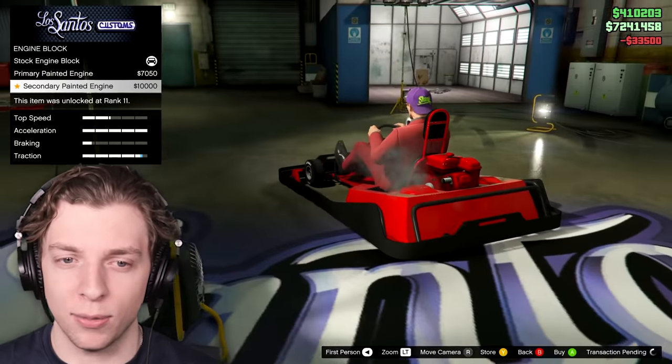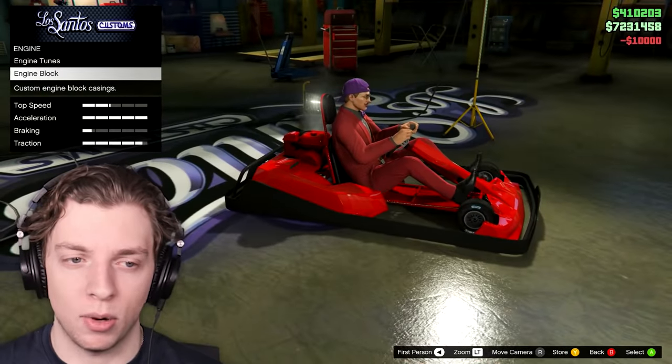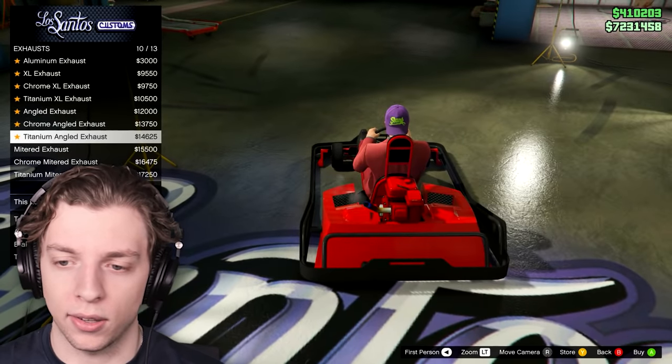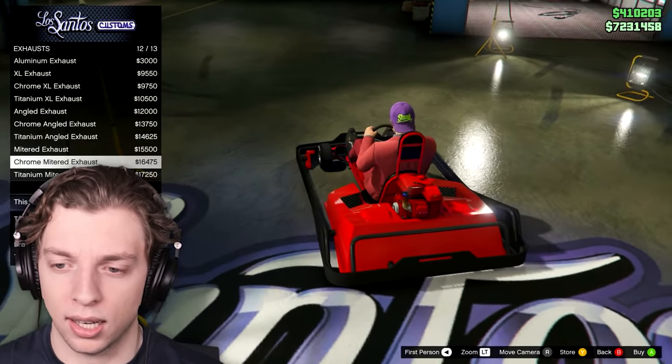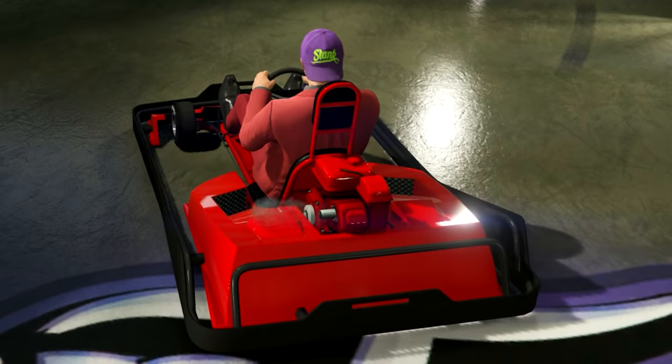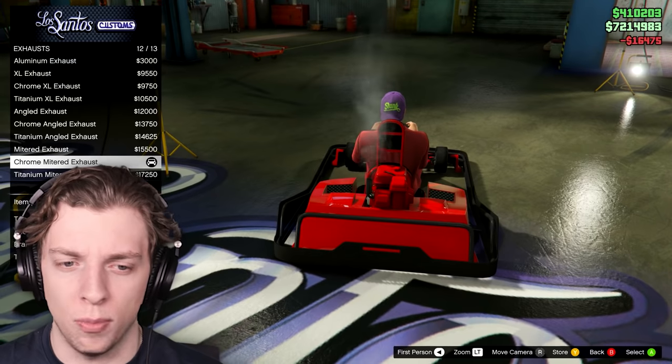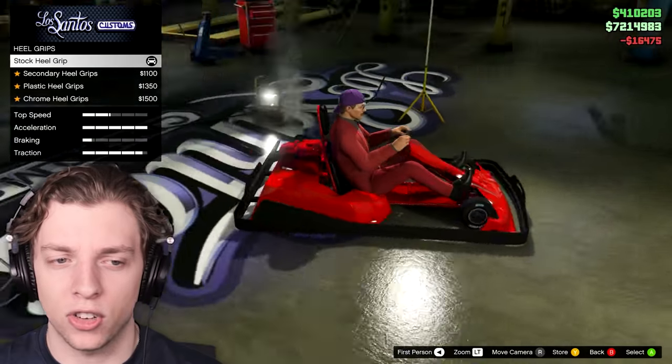So we can customize this. I guess we'll put those as our secondary color, whatever we end up doing that as. Exhaust — so it's only like a tiny little exhaust. Is there any actually large, cool-looking ones? Titanium is kind of cool. I guess we'll go with the chrome one. That's cool. We can always change that.